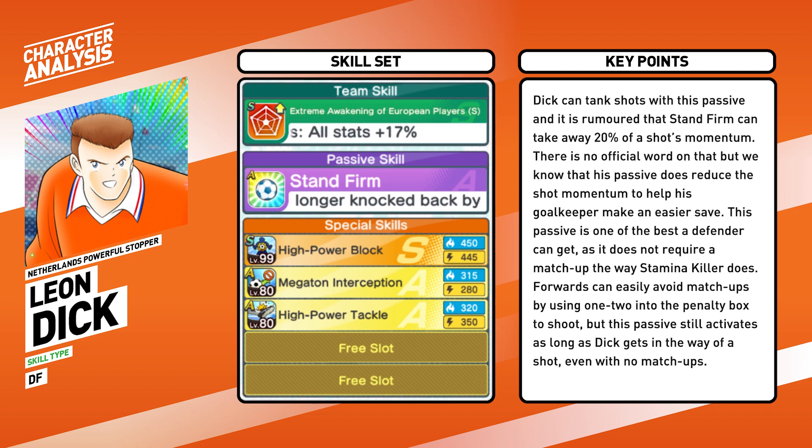Dijk can tank shots with his passive. It's rumored that Stand Firm can take away 20% of a shot's momentum. There is no official word on that, but we know that his passive does reduce shot momentum to help his goalkeeper make impossible saves possible. This passive is one of the best a defender can get, as it doesn't require a matchup. Forwards can easily avoid matchup by using 1-2 into the penalty box to shoot, but with this passive it still activates as long as Dijk gets in the way of the shot, even without matchups. Dijk comes with an S rank high power block capped at 450 — his bread and butter skill.